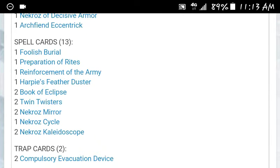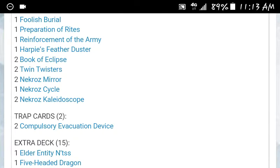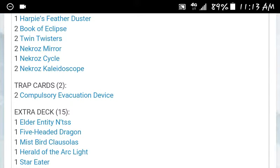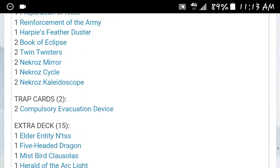For the spells, they're playing 1 Foolish, 1 Preparation of Rites, 1 Reinforcement of the Army, 1 Harpy's Feather Duster, 2 Book of Eclipse, 2 Twin Twister, 2 Necroz Mirror, 1 Sight Necroz Cycle, and 2 Necroz Kaleidoscope. They cut down on the rituals.